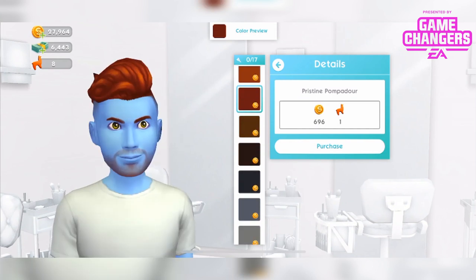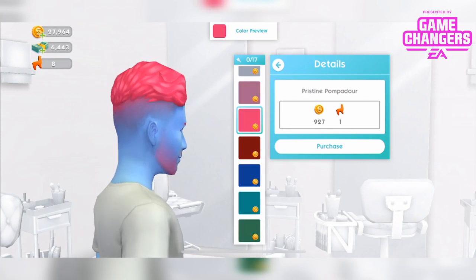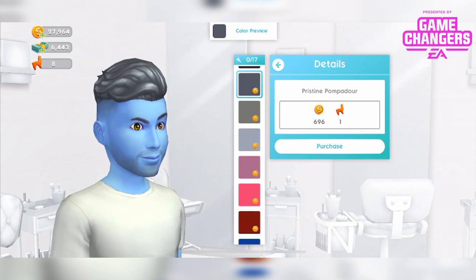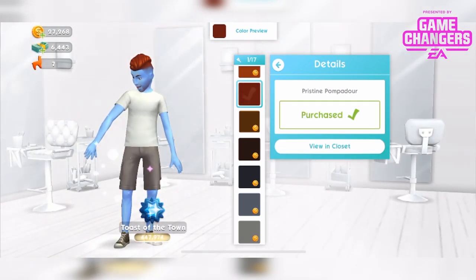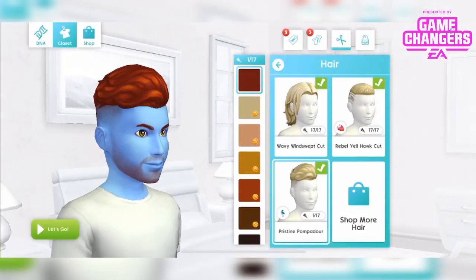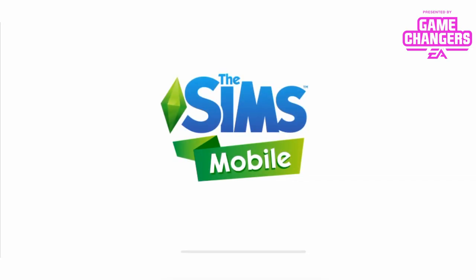The pompadour is cheaper than the mohawk but more expensive in the non-standard colours. I think I might give him that one. And now that's in my closet, but only one colour of course. That button's really small. Okay, so that's the career.